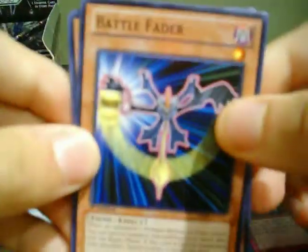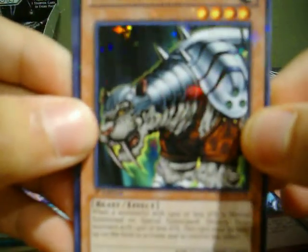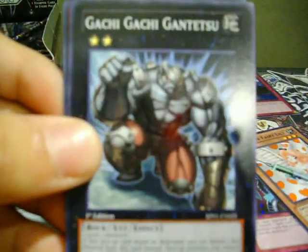We got a Battle Fader, Slate Warrior, King Tiger. Wanghu for the Star Foil. And a Gachi Gachi Gantetsu.